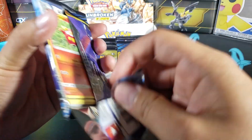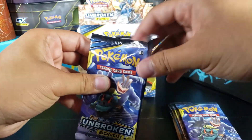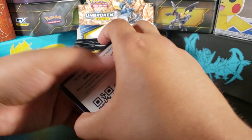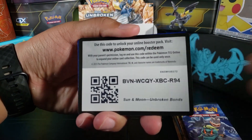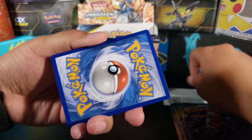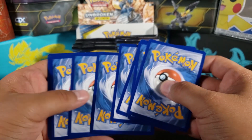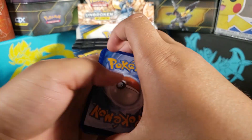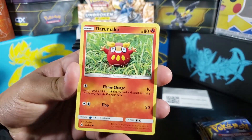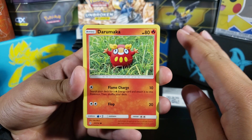We're looking for that Reshiram and Charizard. If you haven't watched the other two parts that I've done, make sure you go back and watch those — we got some really good pulls. I'm not gonna spoil it, so go back and watch those. This box by the way is going pretty good.